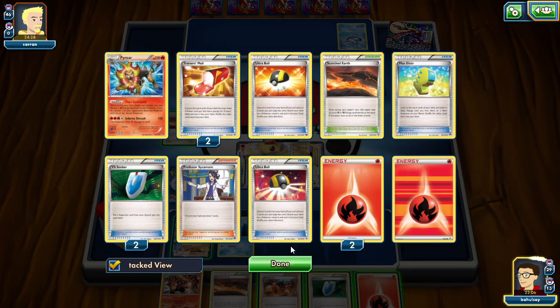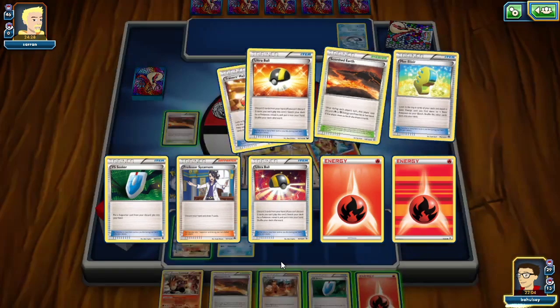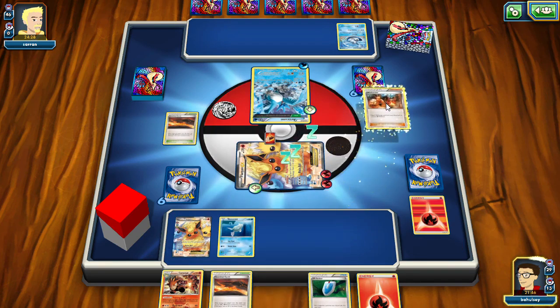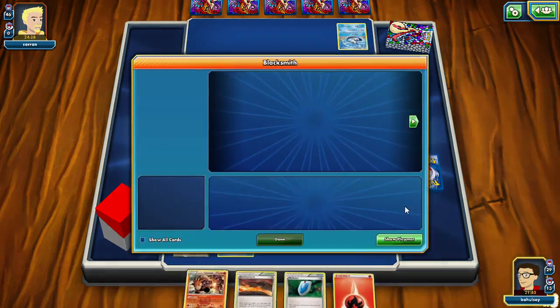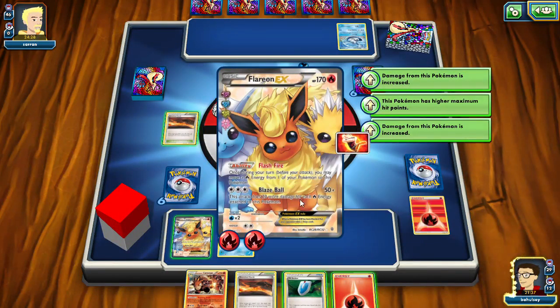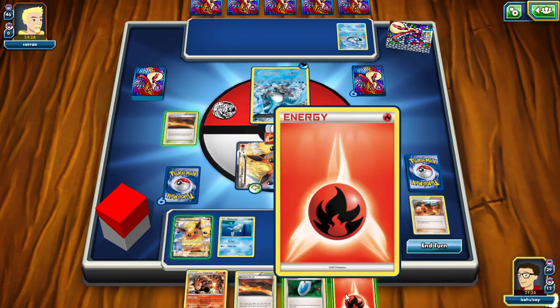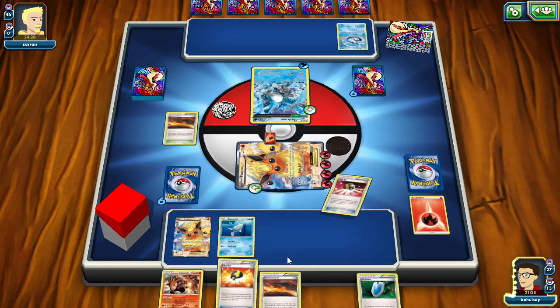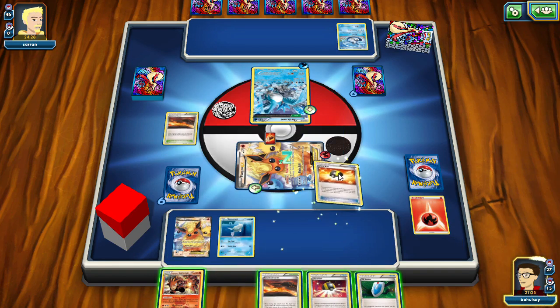Let's see what's in our discard pile supporter-wise — we just have Professor Sycamore in hand. We're going to Blacksmith. Let's do some math: 120, 110, so we do want two fire energies on him. We'll attach it to the active Flareon so we can take a knockout. Oops — now that's for the Scorched Earth. We will discard that and Scorched Earth, taking an Azumarill. Abyssal Hand for three — and we are still asleep.